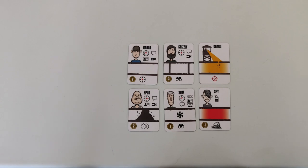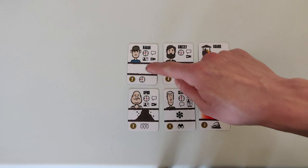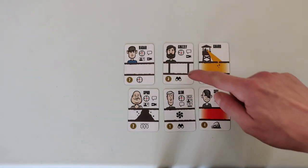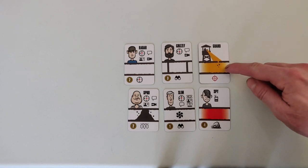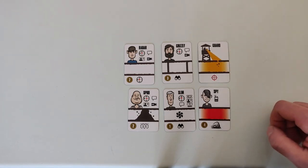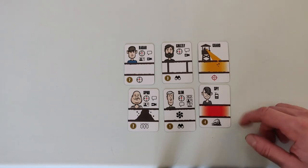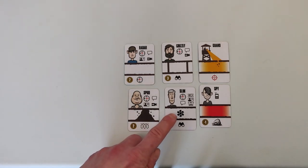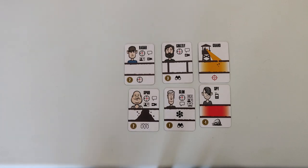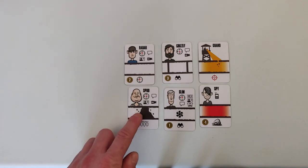Before we go further with the tunneling stage, let's take a look at each individual tunnel card. There are six different tunnel cards: the normal tunnel, a propped tunnel, a tunnel discovered by a guard, a tunnel discovered by a spy, a tunnel with ventilation, and a collapsed tunnel.